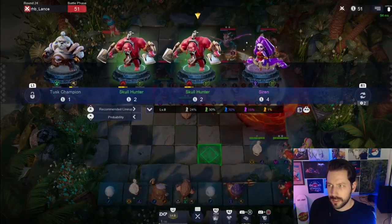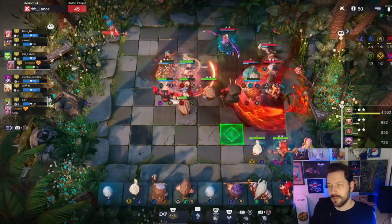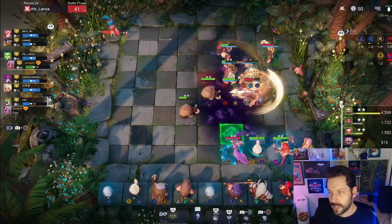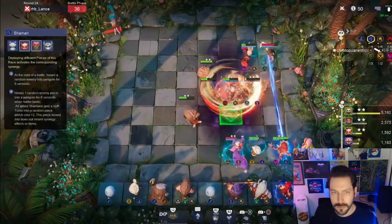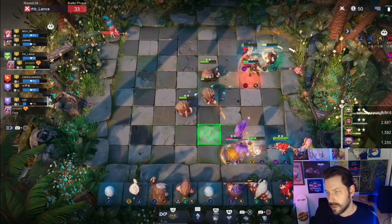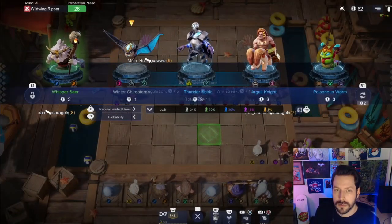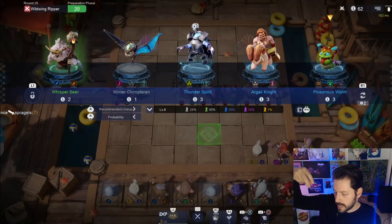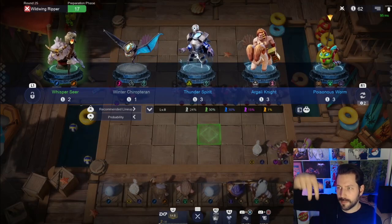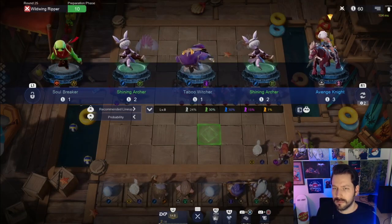I don't plan on three-starring Skull Hunter - it's just not that useful. Soul Devourer, Berserker - pretty good warrior. There's Doom. Hmm, do I go with Berserker or Doom? Let's go with Doom and see how he does. He kind of gets his extra pure damage negated, but he's just a really good unit in general. I could get Tusk Champion but I'd have to be level nine to get the benefit of beast, and then it's gonna be harder for me to get shaman. I just need one more shaman.